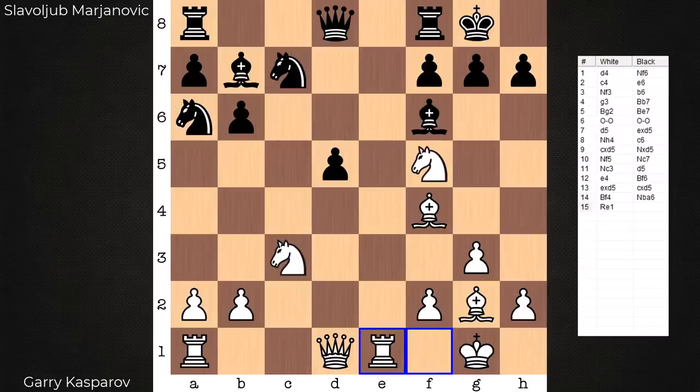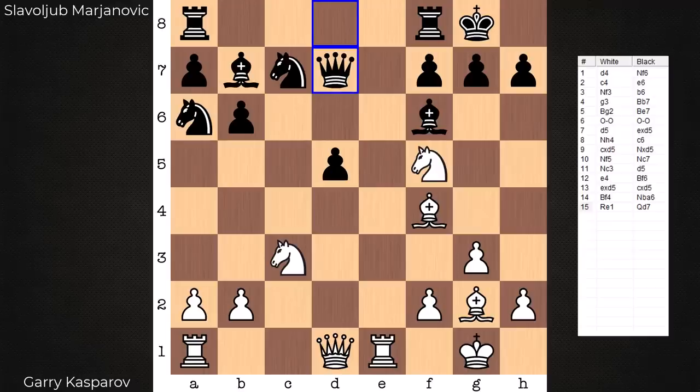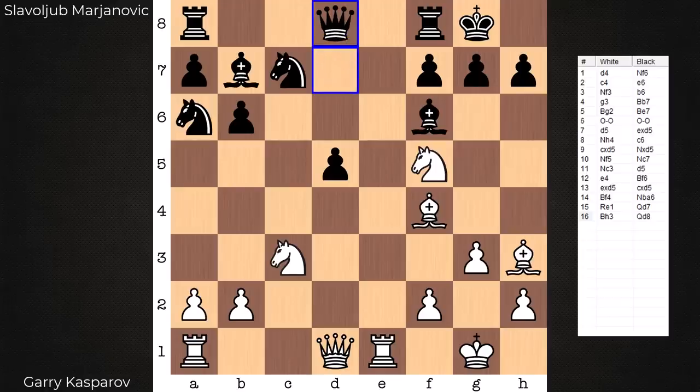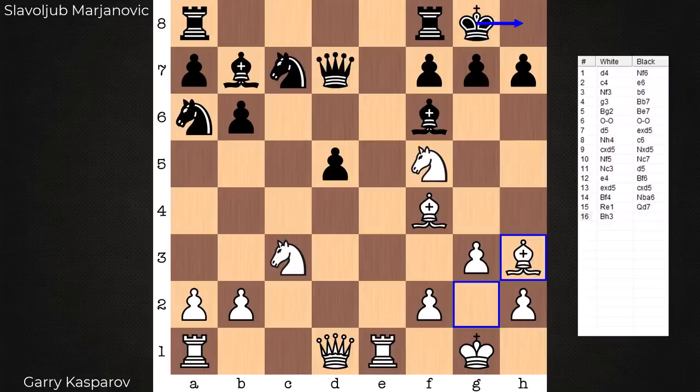Guaranteed productive move: rook on an open file. Queen d7 — still in the computer's eyes an equal position. However, after Kasparov's move, bishop h3, the computer says the only way to stay in the game is to undo your last move, to go back home. Very difficult for a human to play in this way — to admit that your last move was not a good idea. In the game, the king goes to the corner. There is a threat with bishop h3 to land a check and then win the queen.